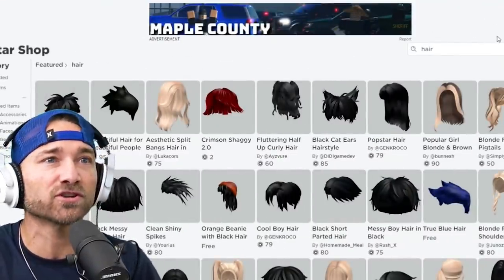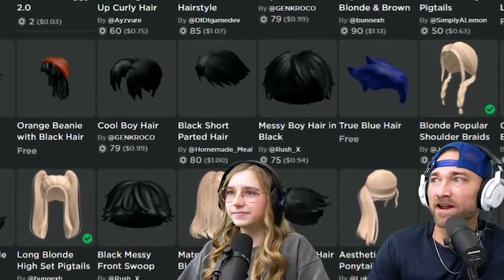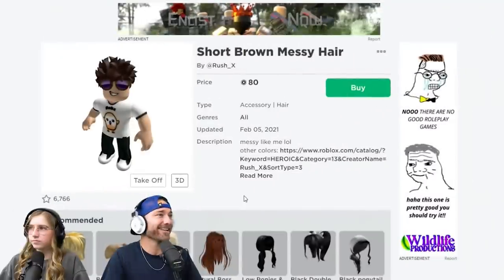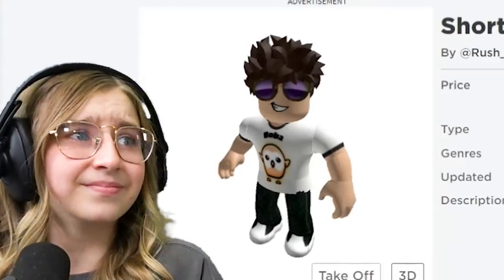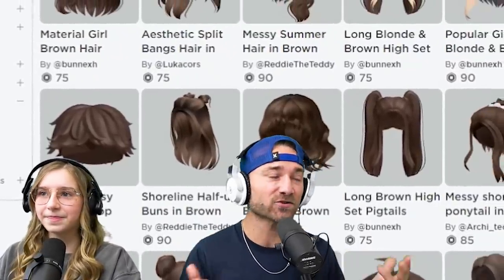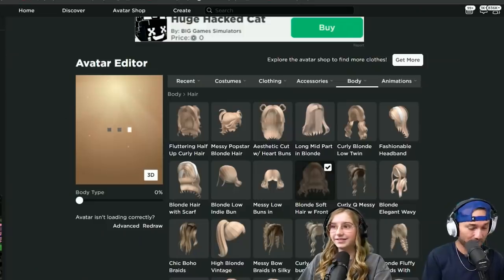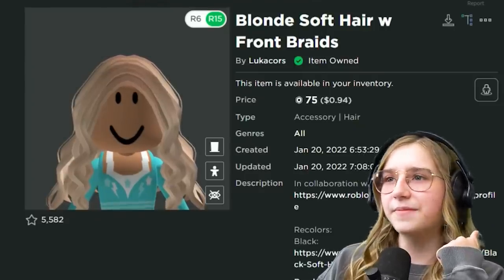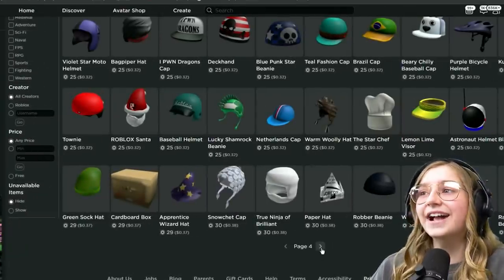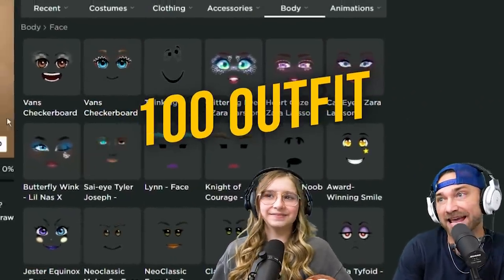I've spent $5 Robux. I got Boba's shirt on. I'm just going to spend a lot on one thing but make all the other ones cheaper. Your trick is get expensive hair and then make everything else cheaper - that makes sense because hair is, like, the most important thing. I'm struggling finding good hair. I'm going to wear the blonde short hair with front braids. Okay, I got a hair. We are done with the 100 Robux round.